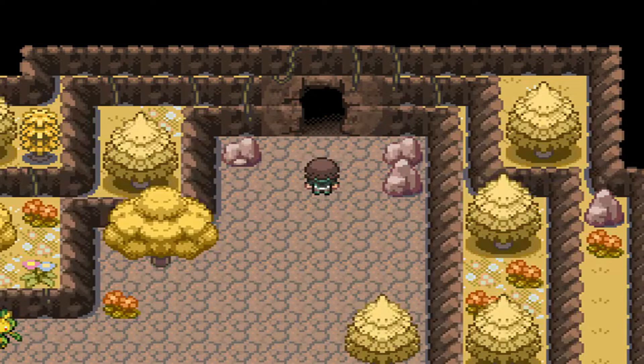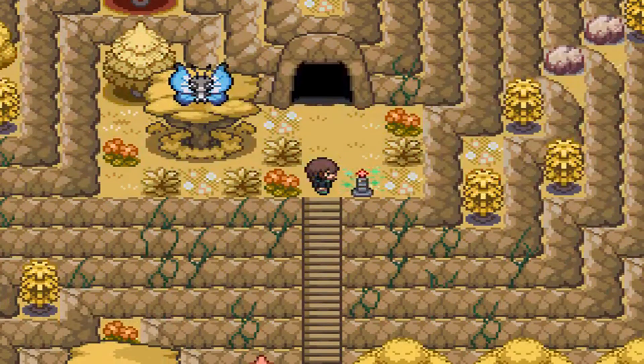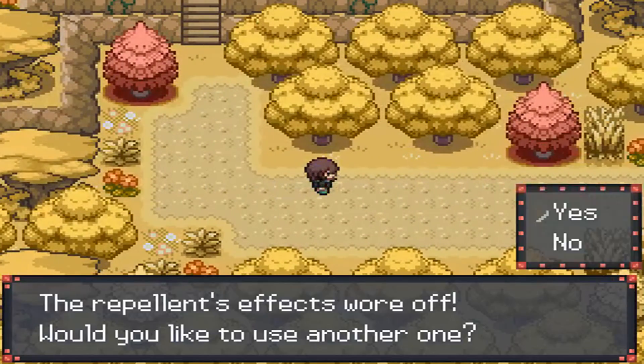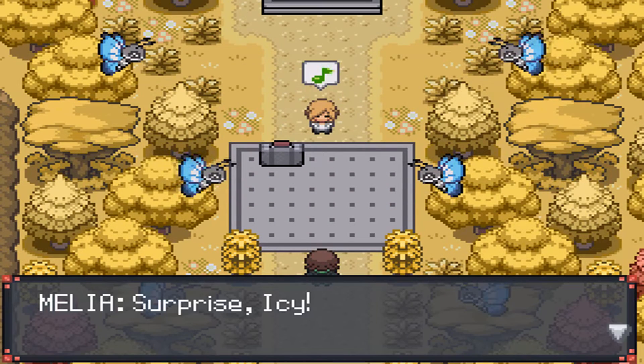After that we head into this room where you'll want to check this rock to find a PP Up. Out here we'll find a one-time Healing Star. Moving down here with the Repel expired, we'll be surprised with another cutscene.